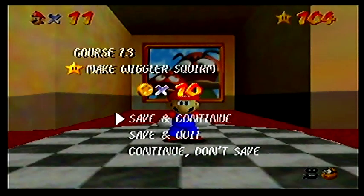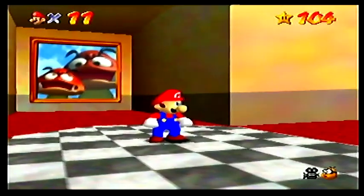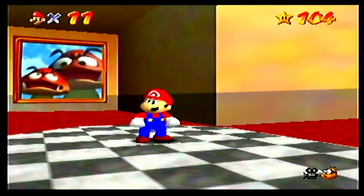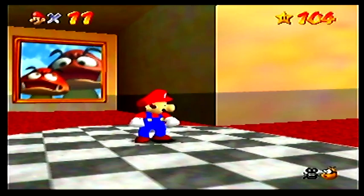That mission title should be 'Make Wiggler Died.' Anyway, in the next episode we only have two levels left, and also another secret level. My cat's scratching at my door. And also the Bowser level — stop! Bye!